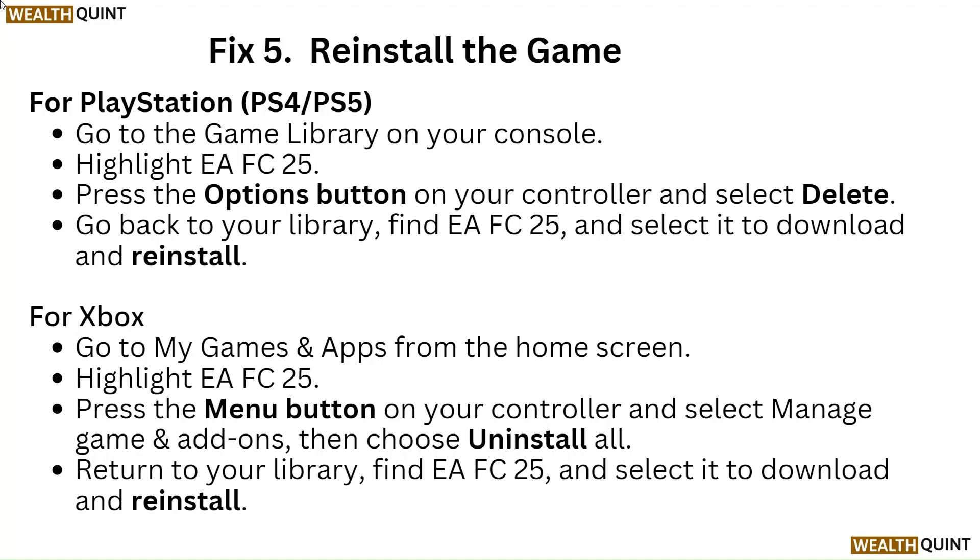For Xbox, go to My Games and Apps from the home screen, highlight EA FC25, press the menu button on your controller and select manage game and add-ons. Then choose uninstall all. Return to your library, find EA FC25 and select it to download and reinstall.